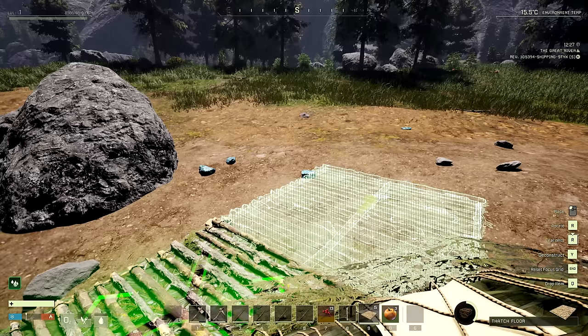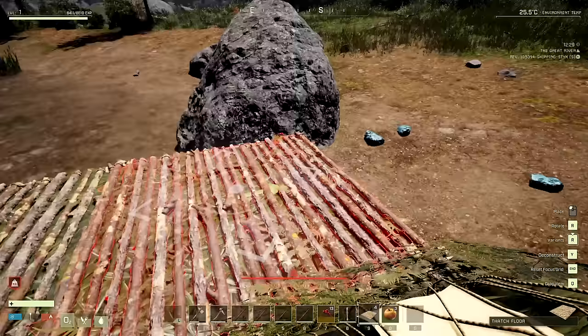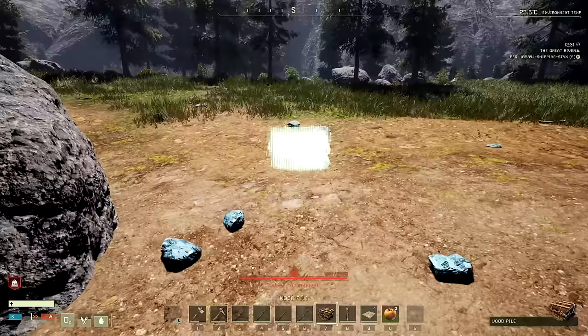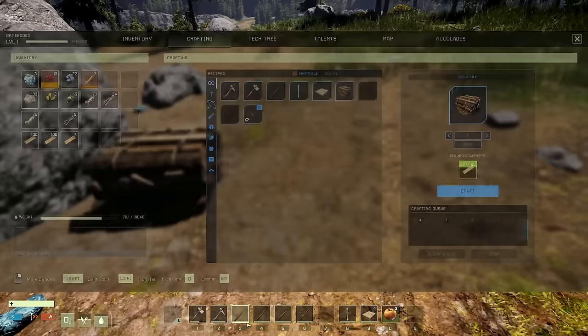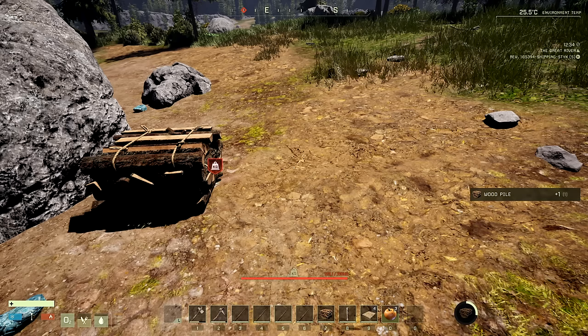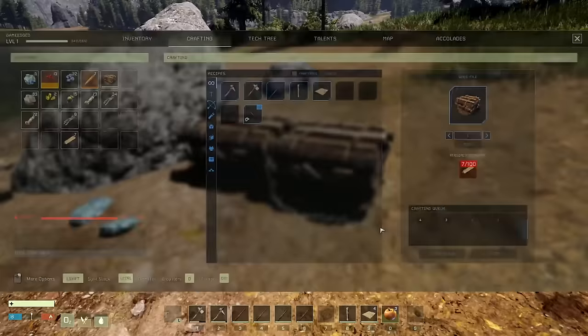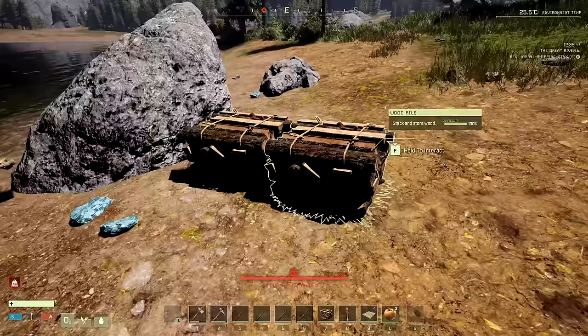I can put up some walls — variant is R, hold R down. There's a floor here and walls. I can't make a chest yet but I can make stockpiles. Wood piles — yes! Craft nine of those. Now I'm overweight, walking slowly. Put some stockpiles right here — they look a little smaller than before. Make a couple more, they go back to the same place. I can use these stockpiles as walls early on.